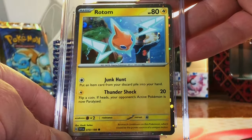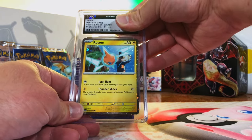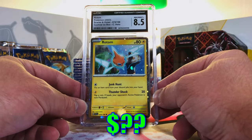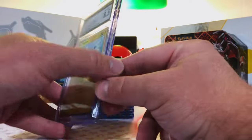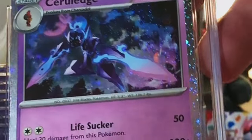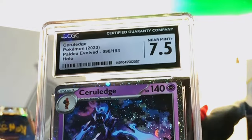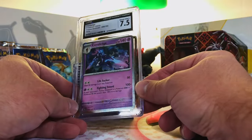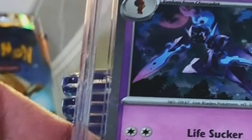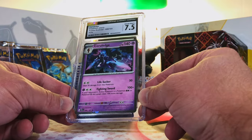Rotom Holo Promo from the Cyclizar EX Box — I'm gonna go with at least a 9.5. Eight-five. I think it could have been higher, but I won't complain, I'll take it. Surilege Holo Promo — beautiful Holo Promo. I'm gonna guess a 9. This is one of the other 7.5s — the edges here are not looking good. You take your shots. I'm not whining about it.